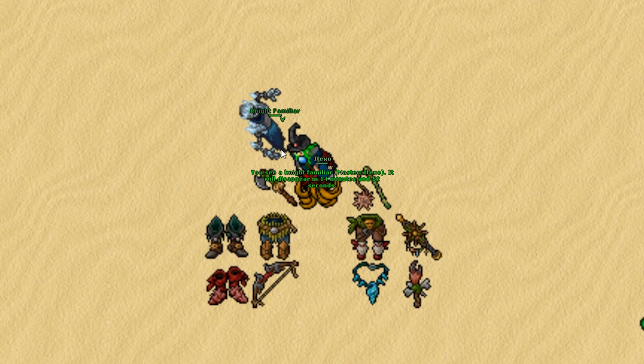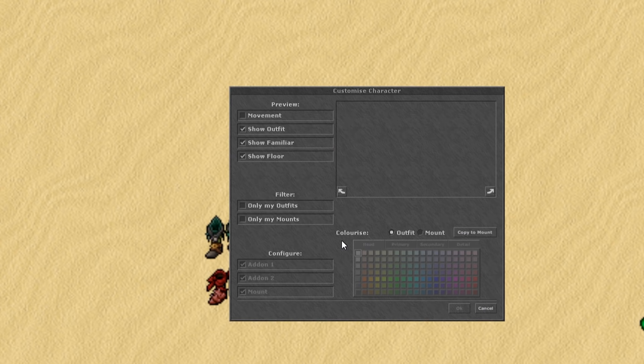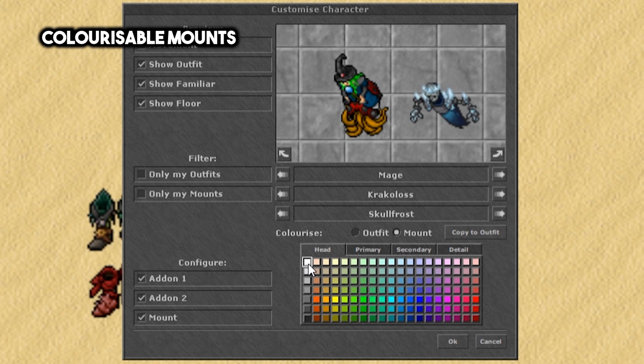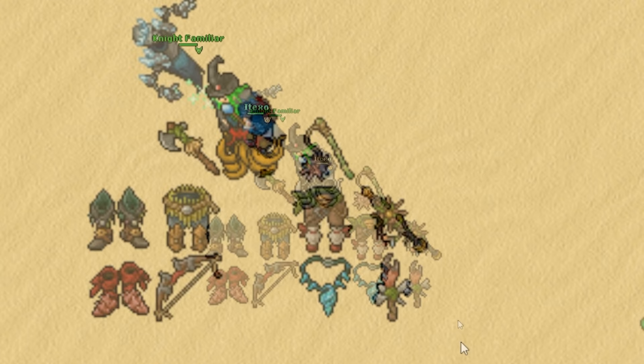You will be able to customize it in the Customize Characters section, which is the new name of the outfit window where you can select your outfit, mount, and add-ons. Also, from now on, mounts will also be customizable — this will allow you to select colors for the mount the same way as for your character, although this currently applies only to the new mount.